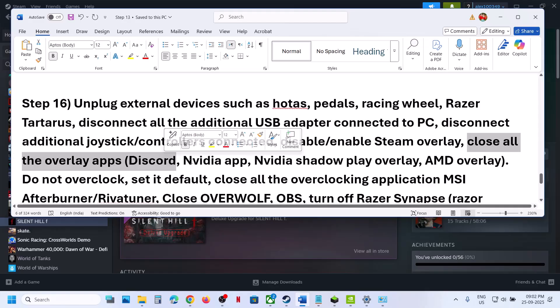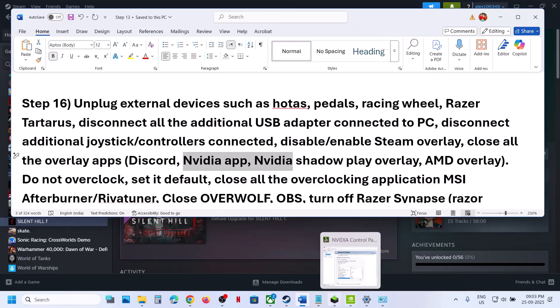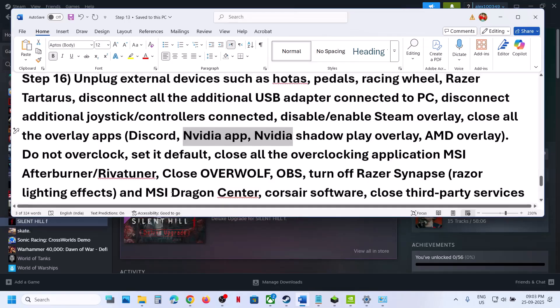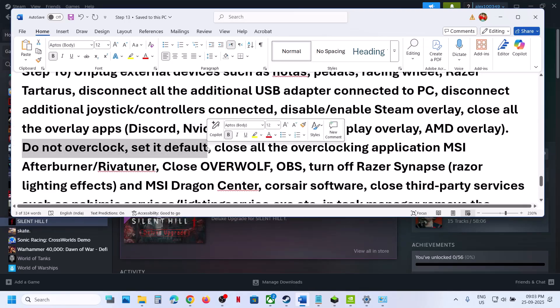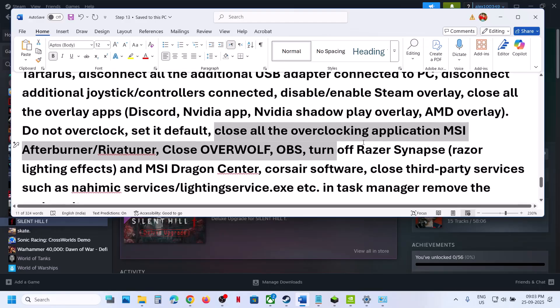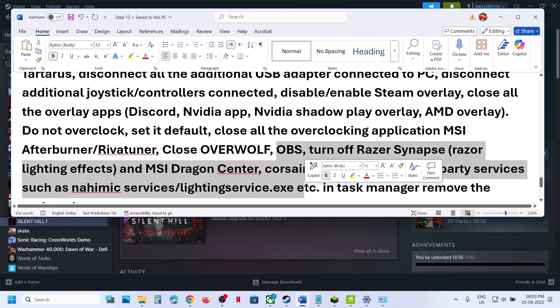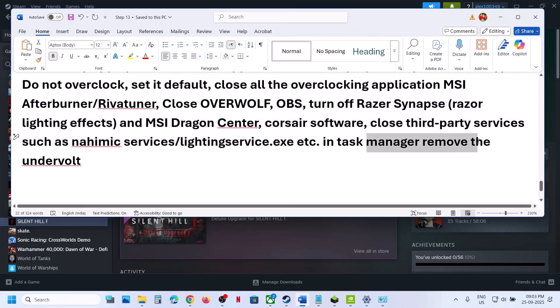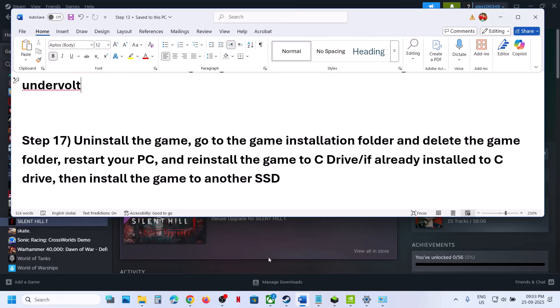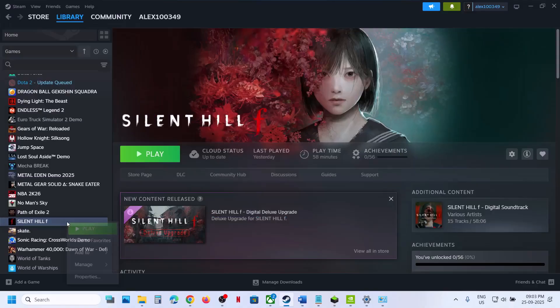The next step is to close all other overlay applications. In Discord settings, turn off the overlay. In the NVIDIA app settings, turn off the overlay as well. Do not overclock — if you have overclocking set, revert it to default and close all overclocking applications like MSI Afterburner. Close OBS or any other third-party applications or services that are running. If you have undervolted, remove the undervolt and then launch the game.